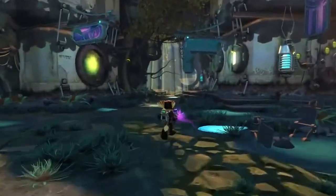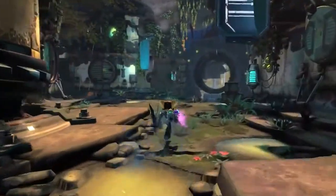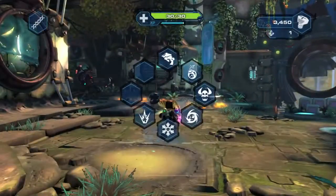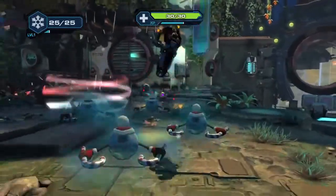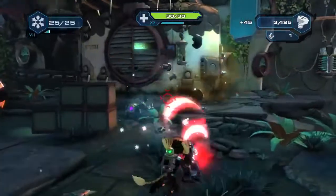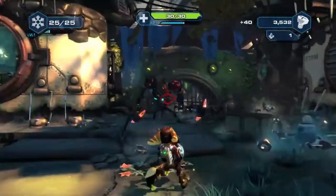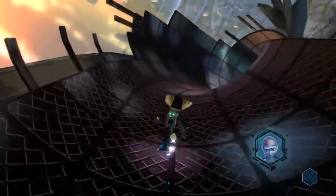Like the earlier Ratchet & Clank games, this level has a hub area with branching paths. On the left path, Ratchet encounters some blade balls, which is a perfect situation for the Winter Riser. This weapon delivers holiday cheer by firing out a string of snowflakes, holiday bombs, and an arctic blast that transforms enemies into snowmen. Now Ratchet is traveling further into an enemy outpost using his Grav boots.